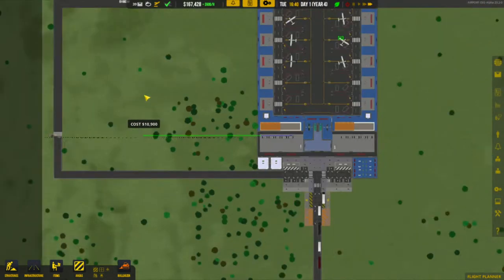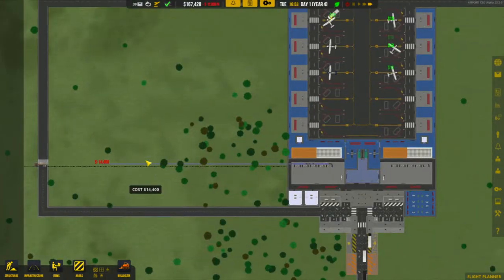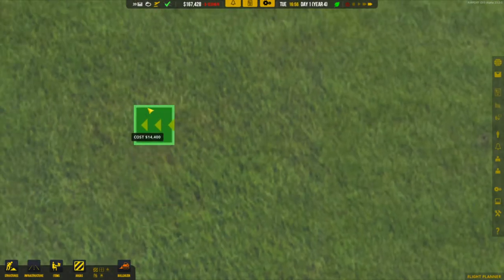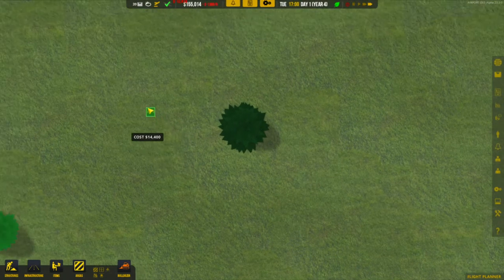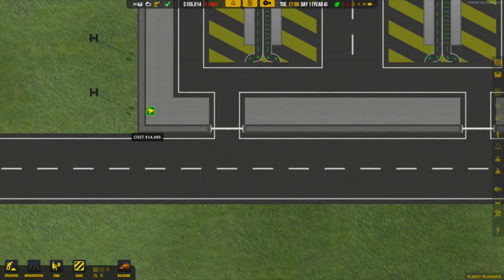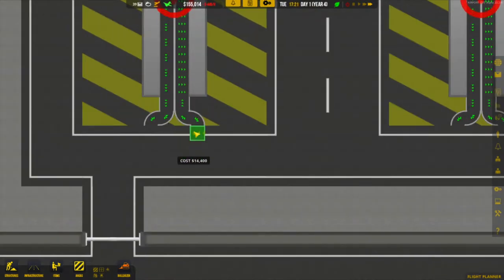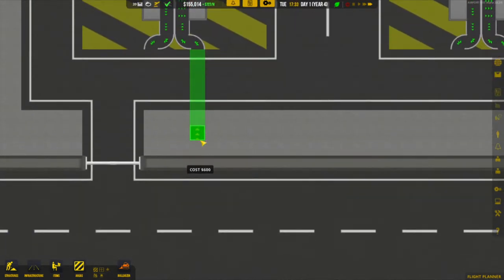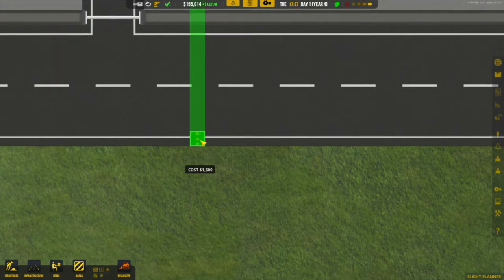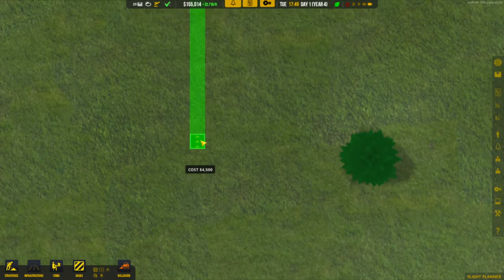We can take it down to here and see where we are in relation to the area — about there. Let's see if that lines up. Going over to the ramp itself, we can see how it connects. It needs to come into this side here. We'll bring it all the way down and connect that up to the check-in desk. I'll do this with both sides and bring you back in just a second.